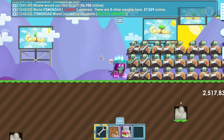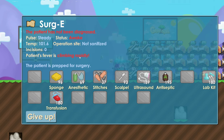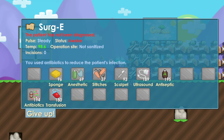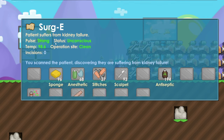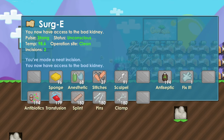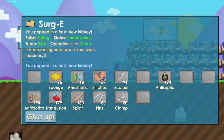Let's continue. The first thing: patient's fever climbing rapidly, so lab kit to get antibiotics, then antibiotics. Then make everything green: transfusion, anesthetic, antiseptic. Everything is green. Ultrasound — patient suffers from kidney failure. Everything else is green except incisions, so scalpel until it's green, then fix it. To close the incision use stitches.